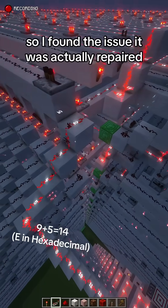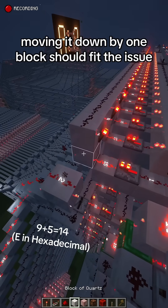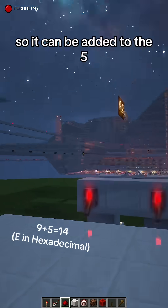So I found the issue. It was actually a repeater that was placed in such a way that the signal could not go through. Moving it down by one block should fix the issue. Now the 9 is actually able to go into the system, so it can be added to the 5.